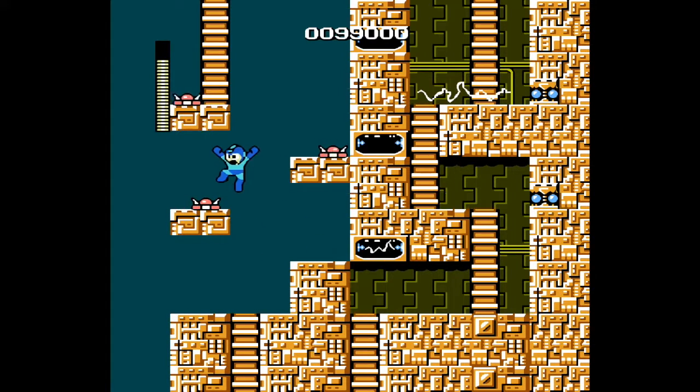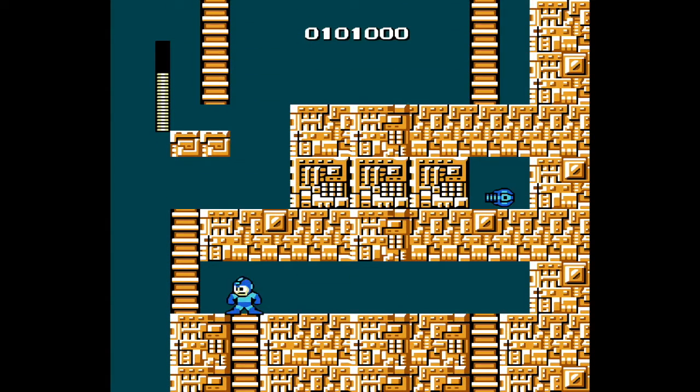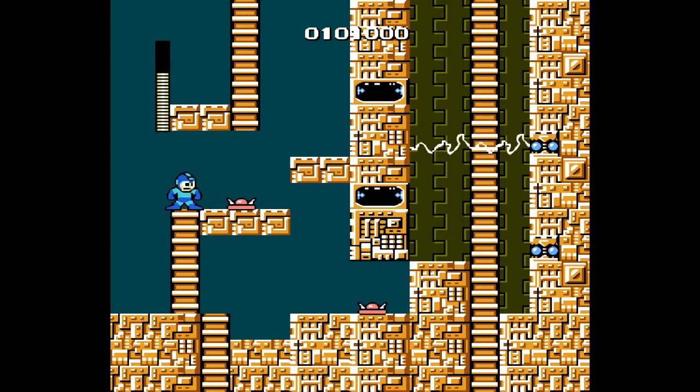If I was going to go to Guts Man, I would have just done it first and then this would be Guts Man's episode. Anyway, I forgot that these things could shoot me through the walls. So basically you just have to keep on climbing up this ladder again. That's the item over there that I need — you need the Guts Man ability to get through these wall things. We don't need that right now though, so for now let's just keep on going. I'm just going to save state real quick.